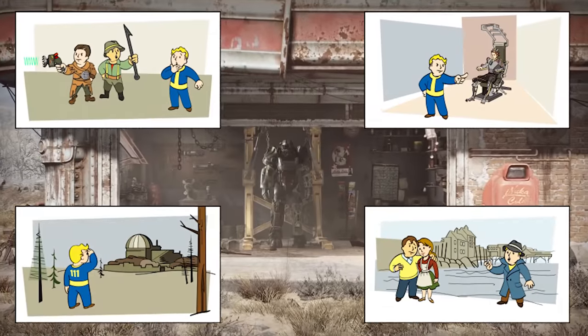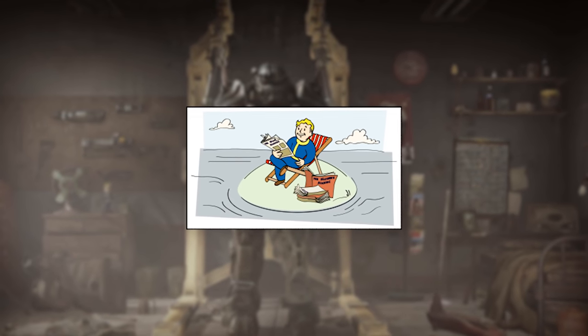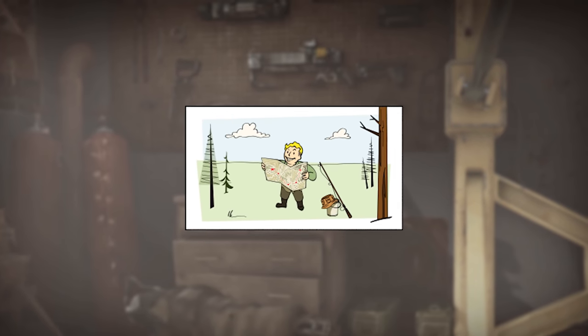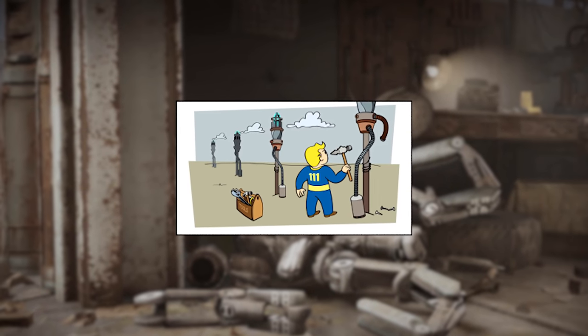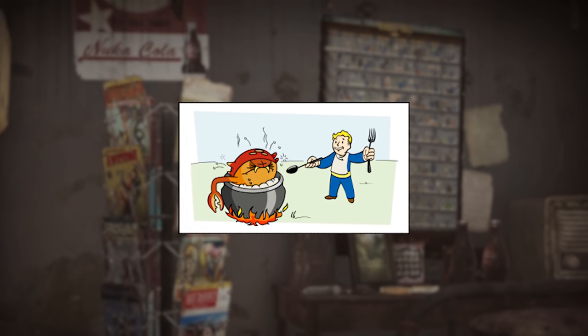In addition to achievements for completing several of the questlines, there's also one for collecting all issues of The Islander's Almanac. Get Hooked for defeating 30 Far Harbor creatures. Become the New England Vacationer when you discover 20 Far Harbor locations. Push Back the Fog when you unlock three Far Harbor workshop locations. And Just Add Salt Water if you cook one of the new Far Harbor recipes.